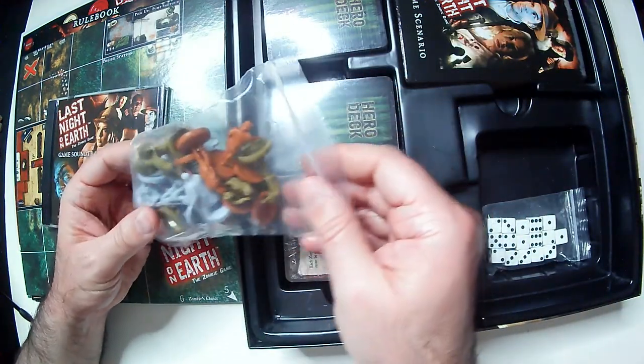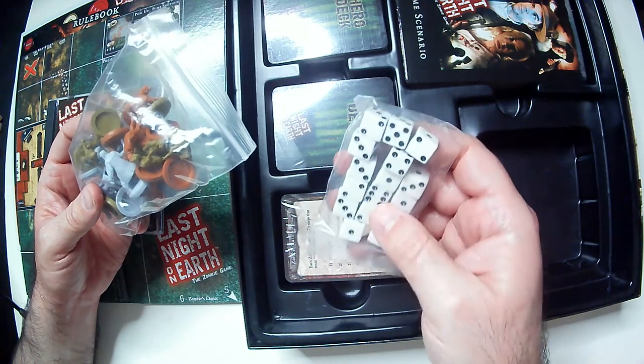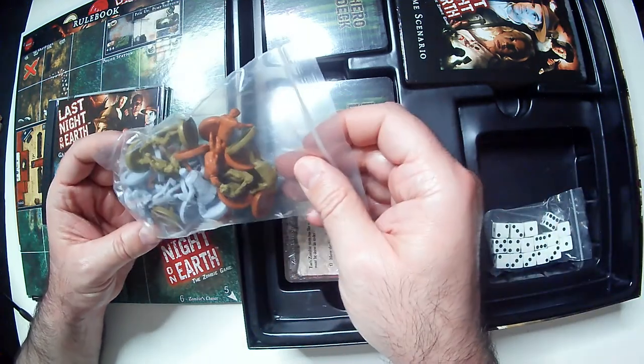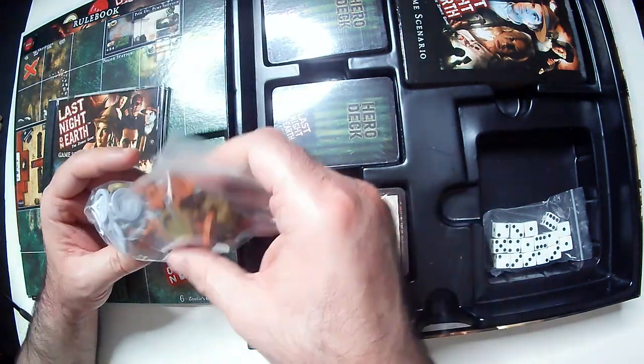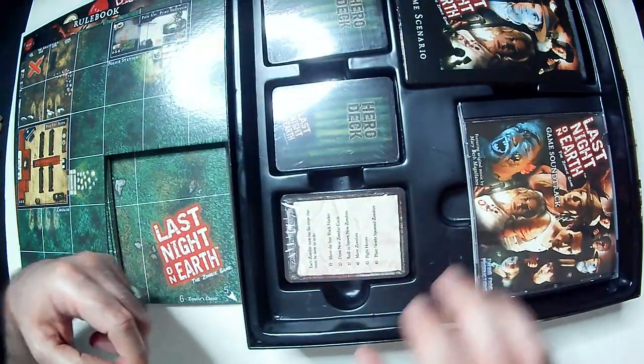Here are your tokens, and quite a few D6 dice — that's a little too many D6s to me. And here's your miniatures — not very many. I think it says on the back what you're supposed to have. Like I said, it definitely looks like it's all intact.